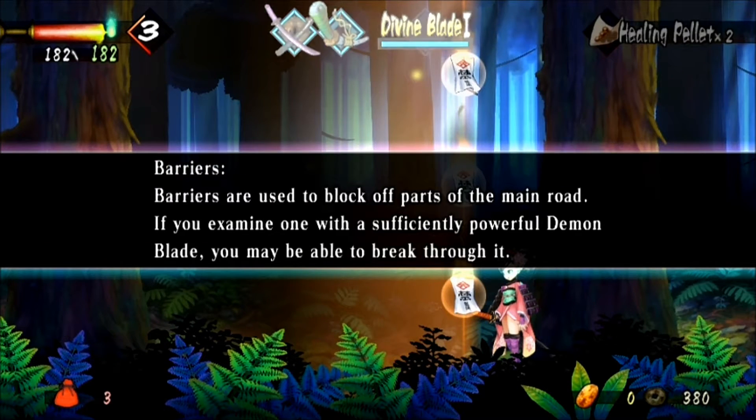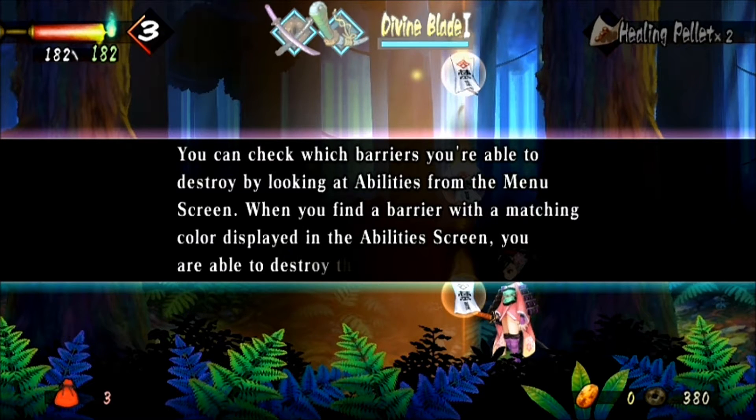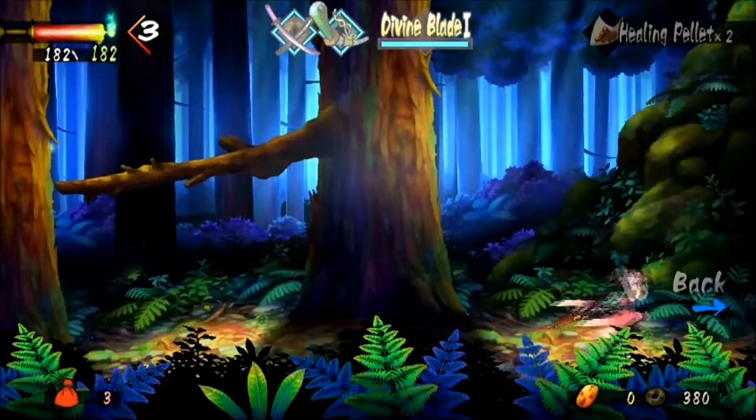Barriers are used to block off parts of the main road. If you examine one with a sufficiently powerful demon blade, you may be able to break through it. You can check which barriers you're able to destroy by looking at abilities from the menu screen — when you find a barrier with a matching color displayed in the abilities screen, you are able to destroy it. Right, so I haven't got the required blade.